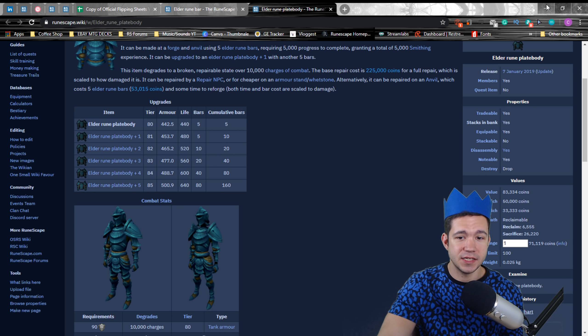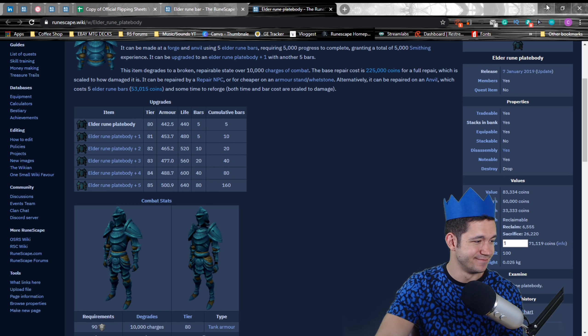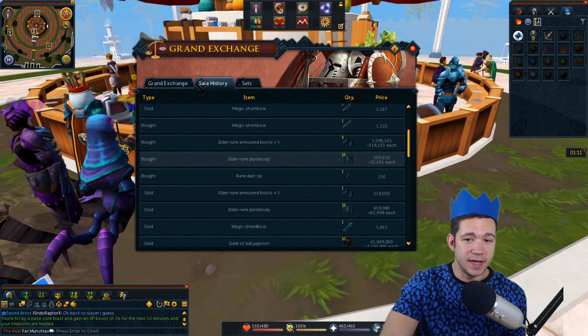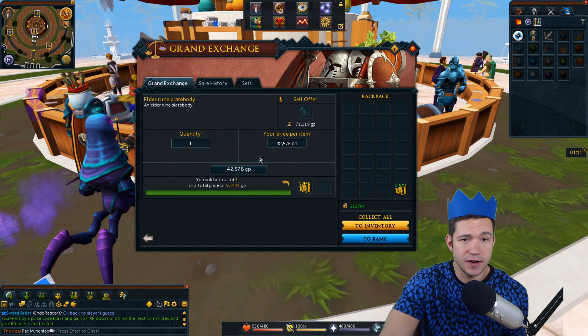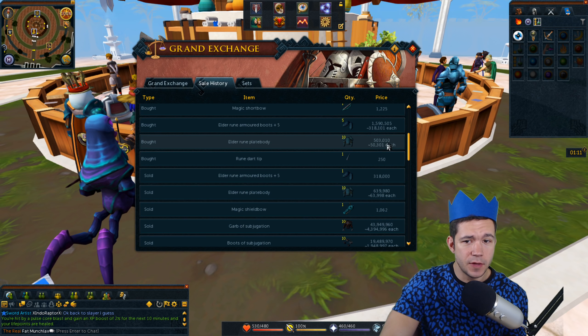When looking through the Grand Exchange and actually doing instant buying and instant selling — and some non-instant buying — I was able to buy these overnight, just testing them, at 50,301 each. That's actually even less than it's currently showing for my instant sell. It varies, just update it as you go. I was able to buy them for 50,301 each, and then I sold those exact 10 for 63,998.